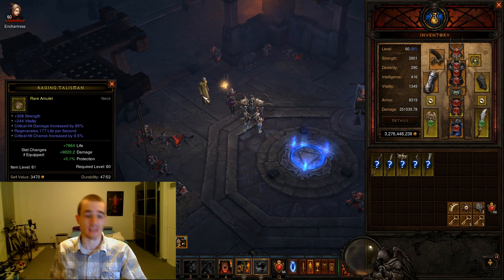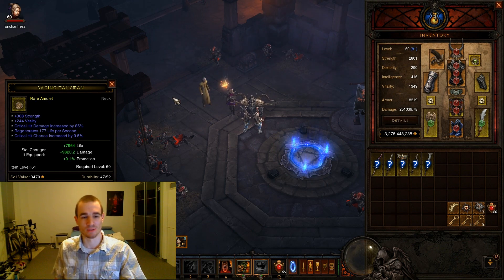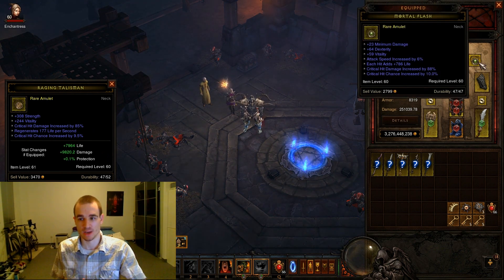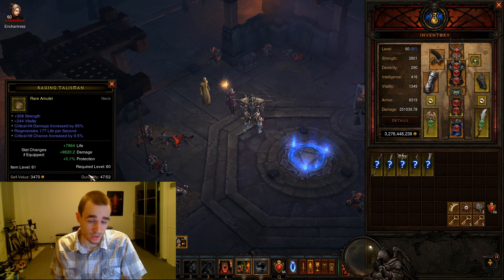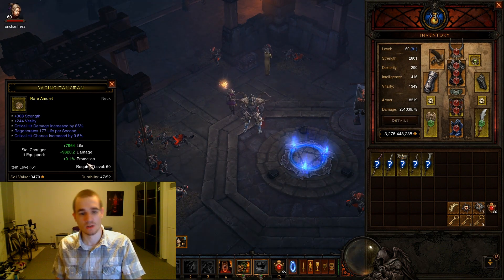Then looking at the amulet: I gain 8k HP, 10k DPS, and 0.1% protection. Keep in mind life per second isn't counted here, and on my current amulet I have 800 life on hit — that's something you also have to consider, because life on hit isn't reflected anywhere in these numbers.